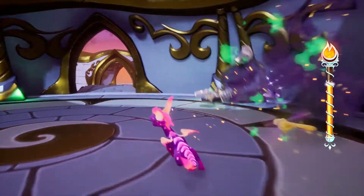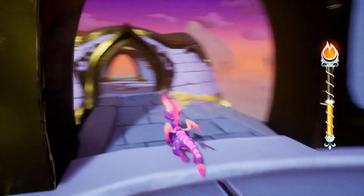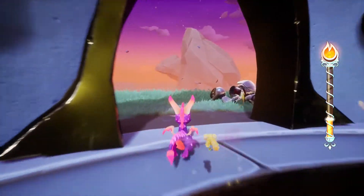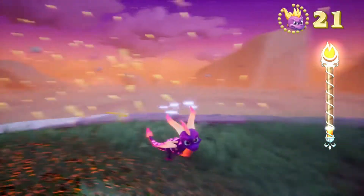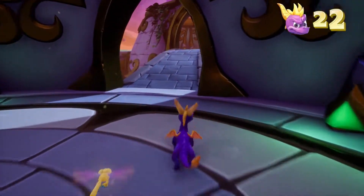In the first area, make your way through all the rooms and in the last one there will be a Fairy. She'll give you the Super Flame ability. Once given, make your way back to the 4 Tin Soldiers you passed by and flame them. The Super Flame ability will only last for a short period of time, so make the most of it.